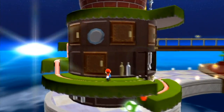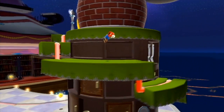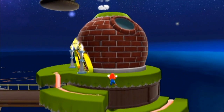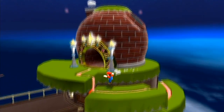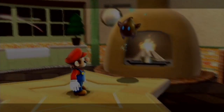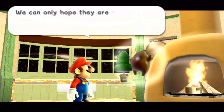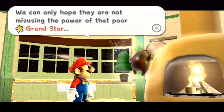We're gonna be making some delicious sandwiches, spaghetti, and other sorts of crazy things inside this place. I'm kind of hungry right now — it's about that time for lunch, so we need to go in there and make ourselves something to eat. We have discovered an enemy base in the region. We can only hope they are not misusing the power of that poor Grand Star.